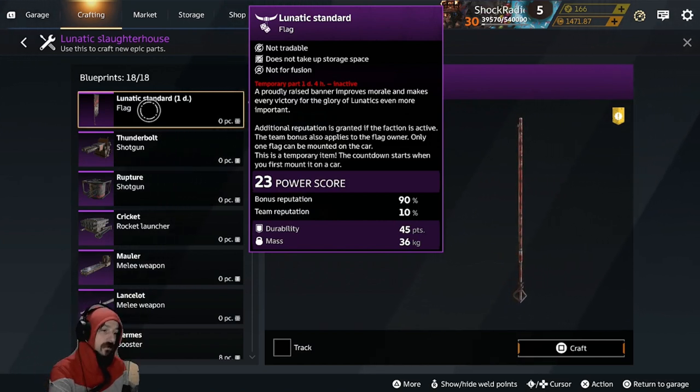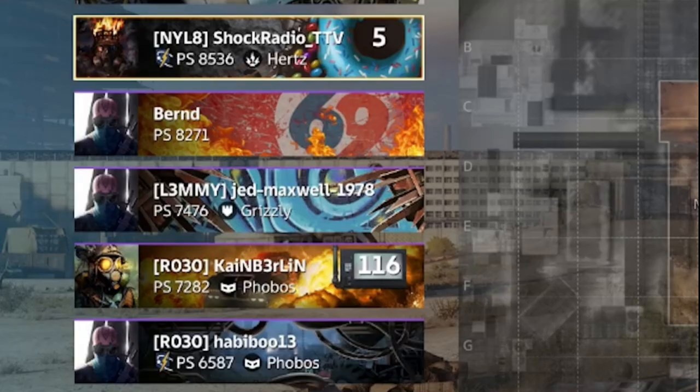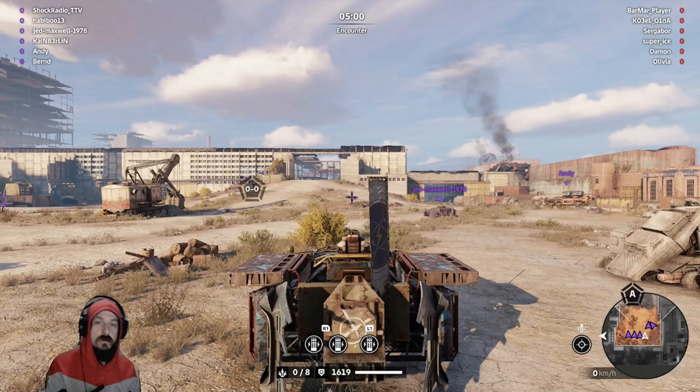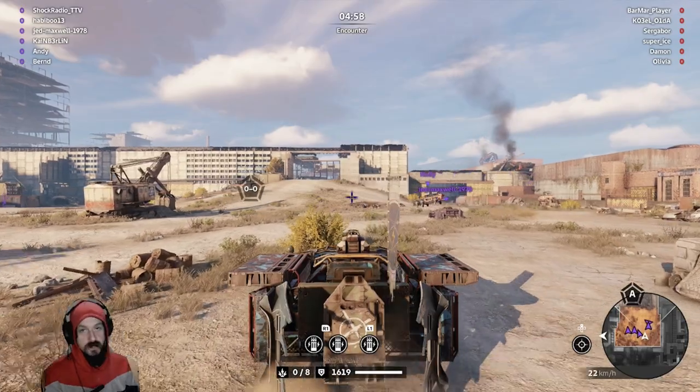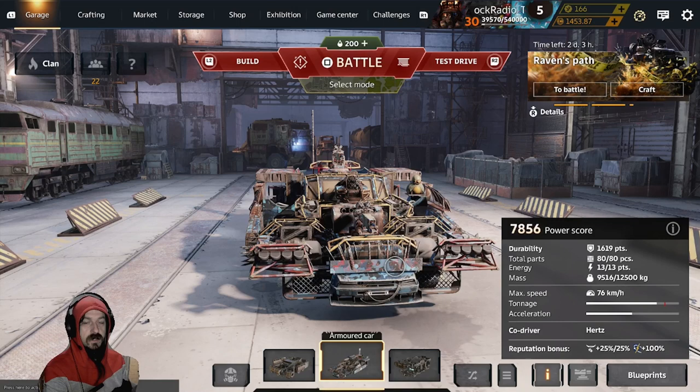Now the flags stack if there are members of your team who are part of the same faction as you. If you look on the screen, you can see that the player at the bottom, RO30, has the Dawn's Children flag next to his name. That is an example where that player is going to be gaining reputation bonus from the Dawn's Children flag that my build is running. Note that only one faction flag can be installed on a car — you cannot run an Engineer flag and a Dawn's Children flag at the same time.